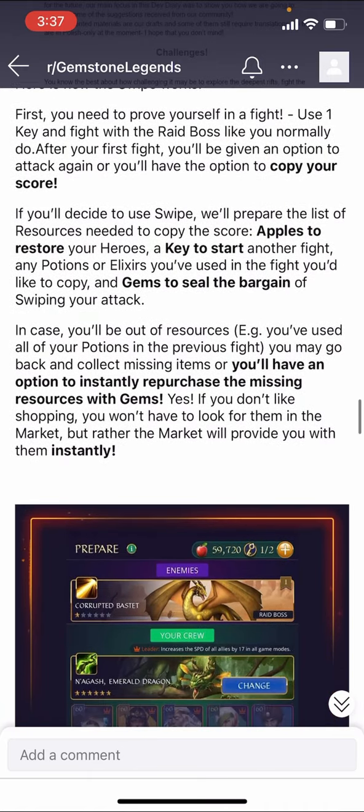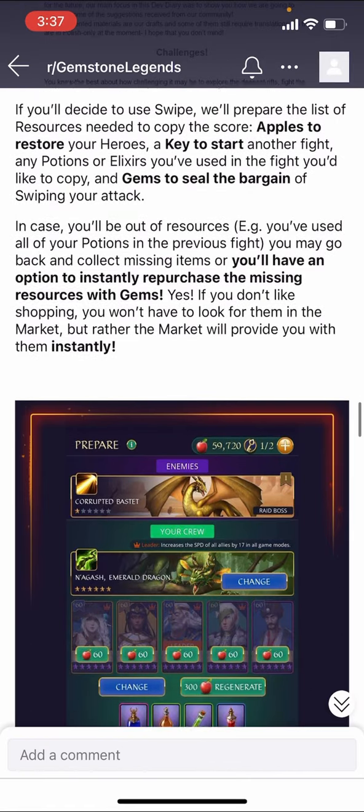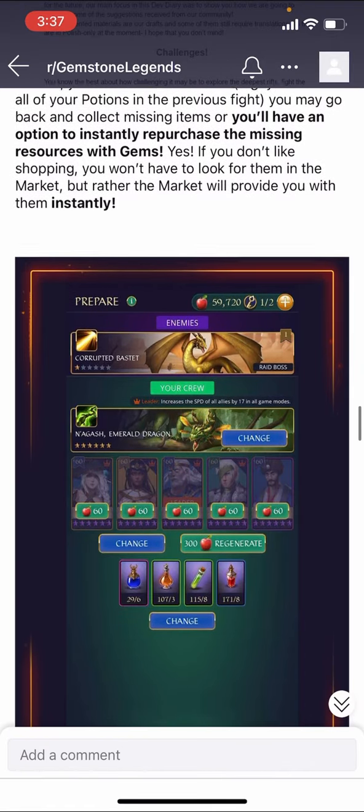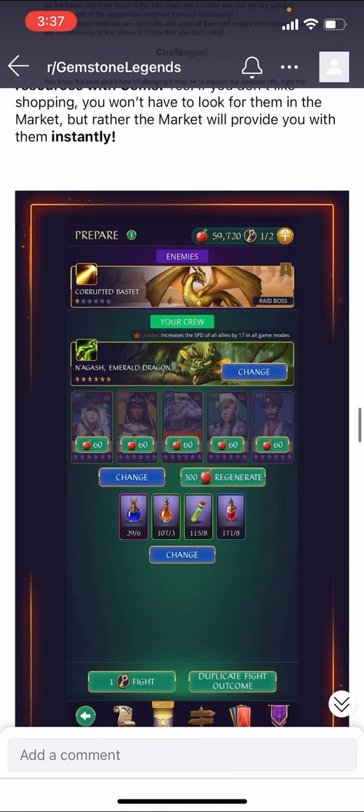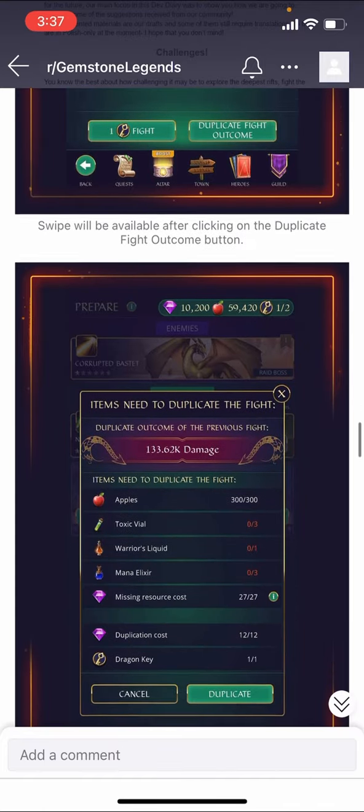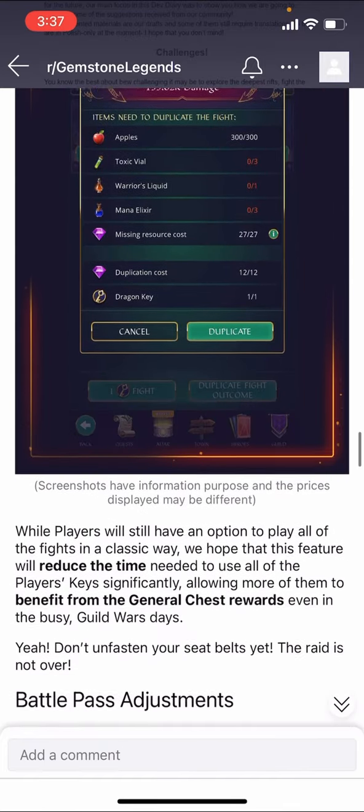If you're out of resources you can purchase what you need right away. I see this as a win — you don't have to use this system, they've made it an option. If you prefer to save the gems or approach it differently you absolutely can. This is just another option on top of things to speed things up, which I think is really nice.